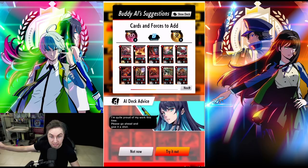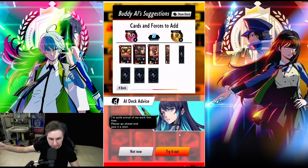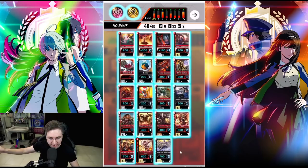So this is the deck that it popped out. It gives us the forces we think we should use, and the full deck — just like that. Let's save it. This is going to be our Shayna deck.